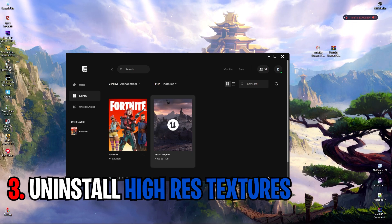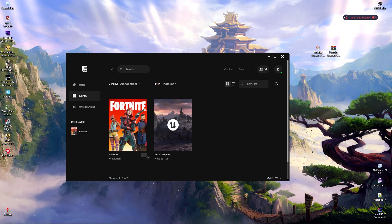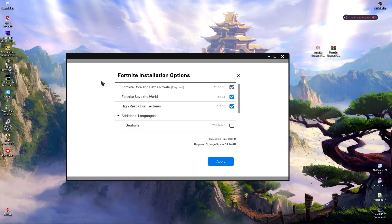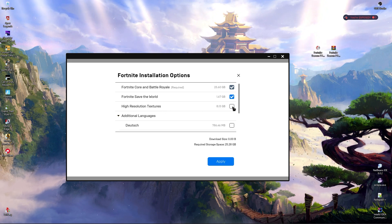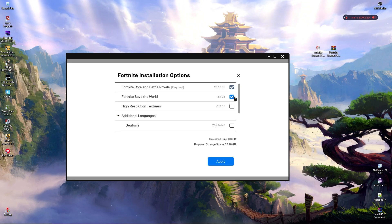Next up, open your Epic Games Launcher, filter for Installed, then find Fortnite in the library. Click on the three dots and go to Options. Make sure that High Resolution Textures is unchecked — just doing this simple step will save you over 15 to 20 more FPS.